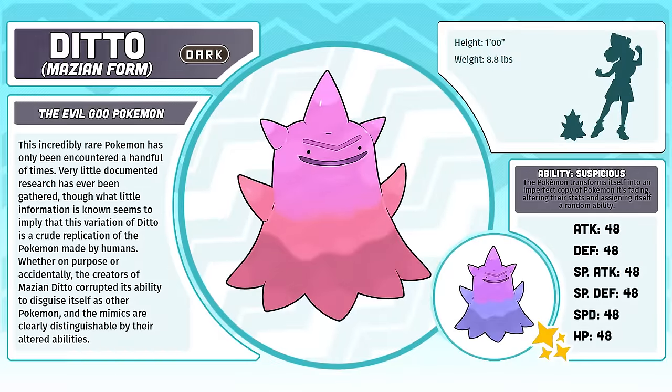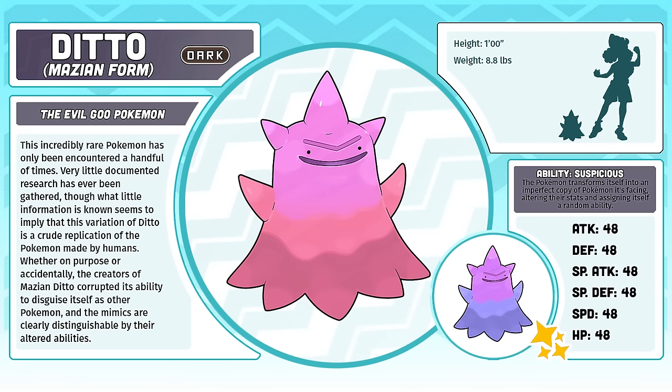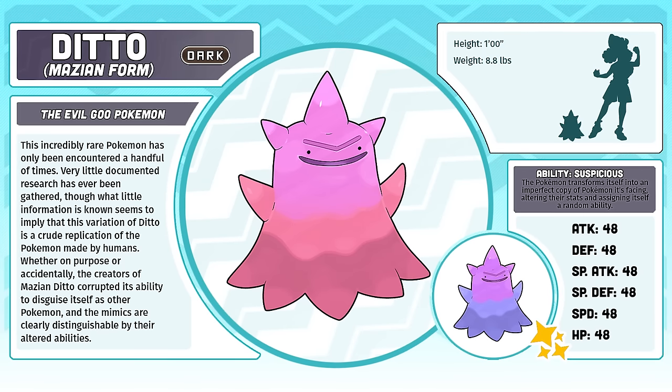Ditto Mazian Form — a Jokemon for sure, but a good one nonetheless. Claire literally said one day, 'what if there was a regional variant for Ditto that was just slightly evil?' And Mazian Ditto was born.